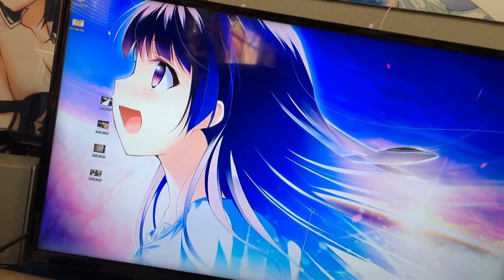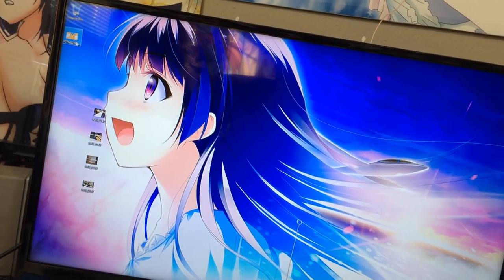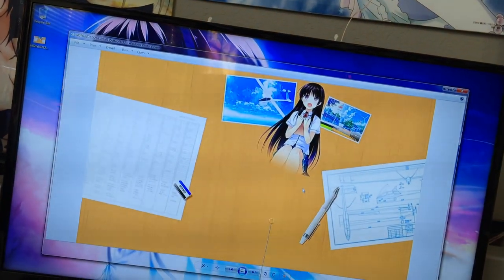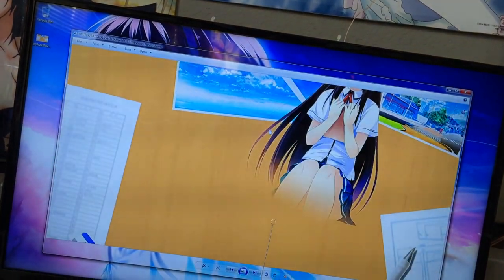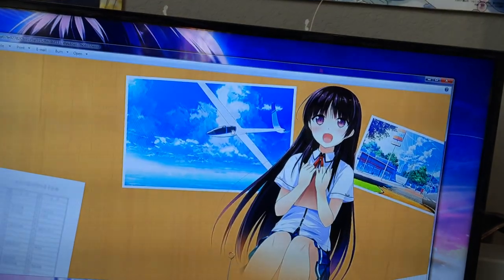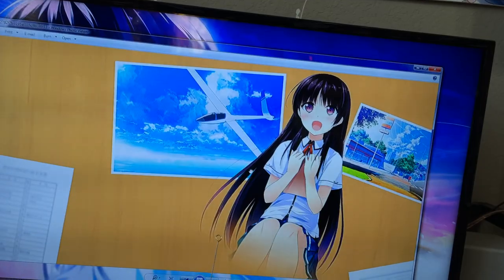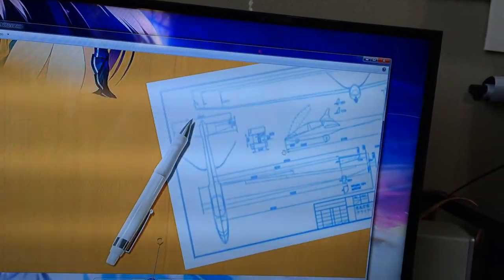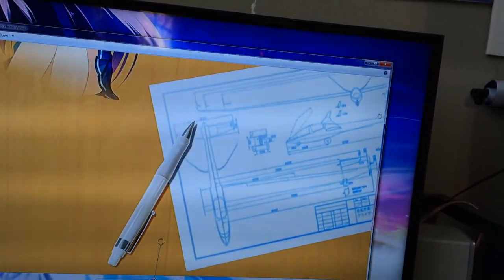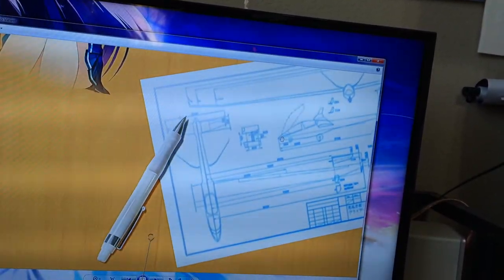I was trolling around one of the Japanese sites for this virtual novel and I came across this right here. As you can tell, I have a nice clean picture of the glider that I can basically use to build a 3D form. And right here are the plans — unfortunately they're quite a bit cut off, but I can take what I see here and put it into full 3D.